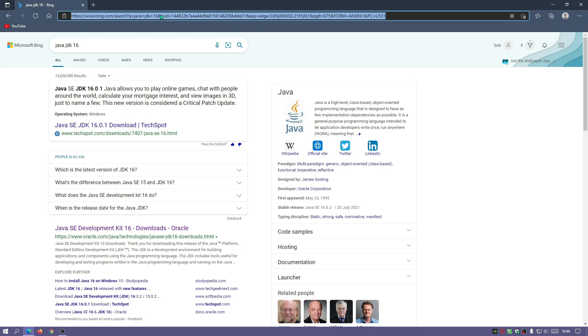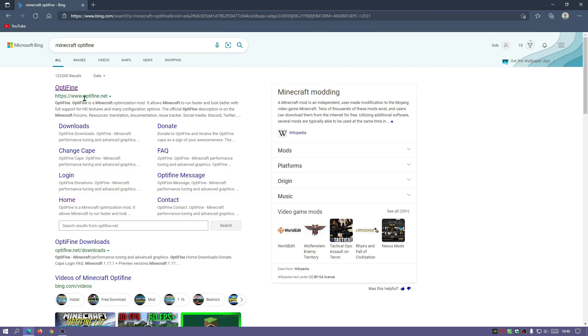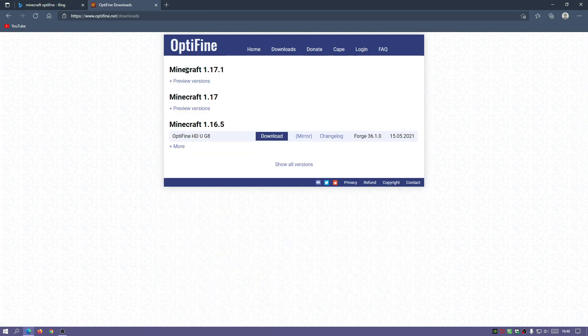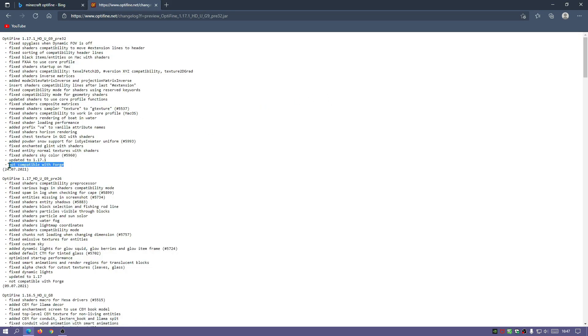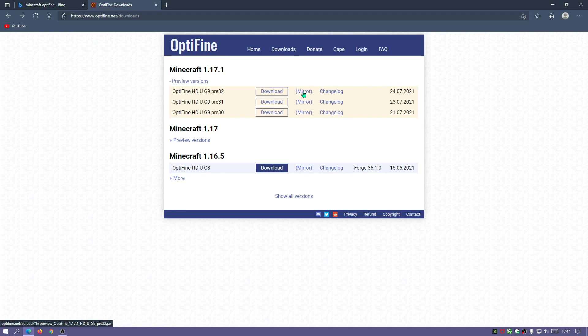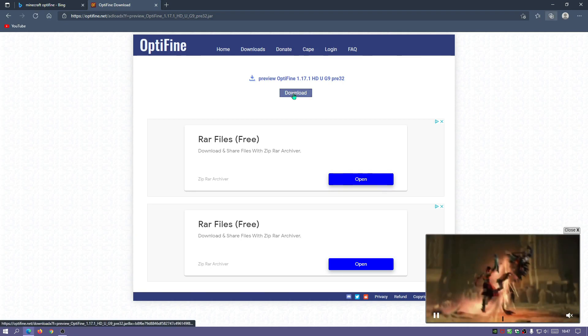Next, download OptiFine — the latest version for Minecraft 1.17.1. In your search bar type Minecraft OptiFine and go to the main website, optifine.net. Click on Downloads and go to the Minecraft version 1.17.1 section. Click on the preview version — they have preview version pre-32, released a few days ago on the 24th of July. The changelog shows it's not yet compatible with Forge but has fixed a lot of shader-related issues. Click the mirror link to start the download.